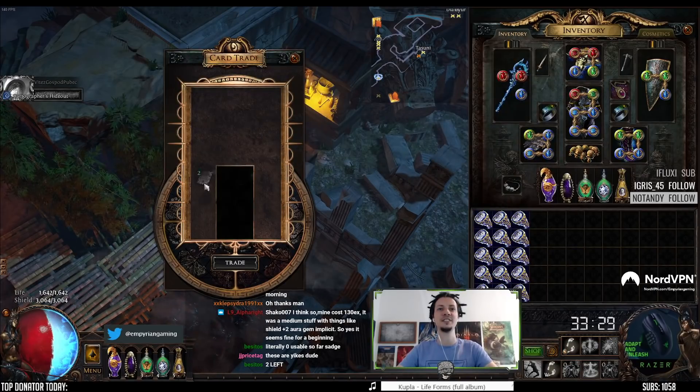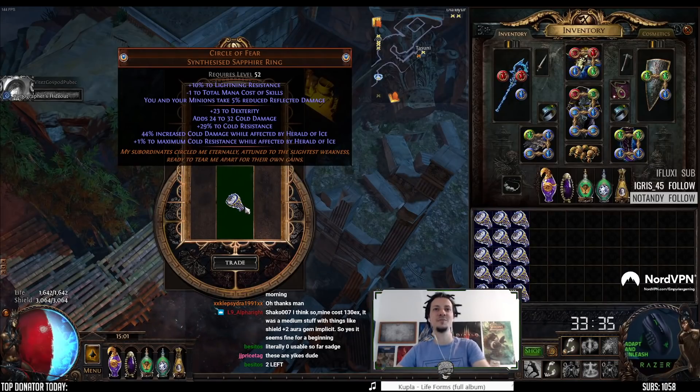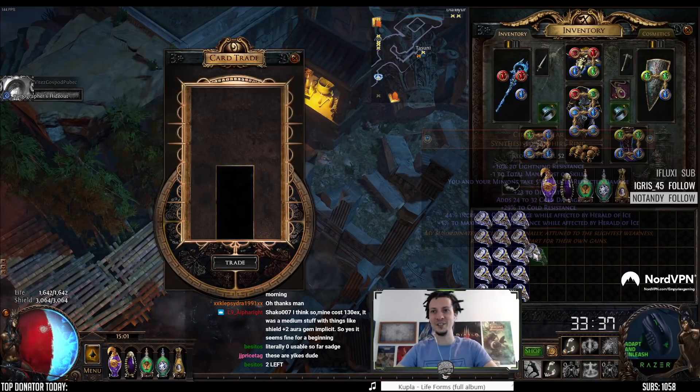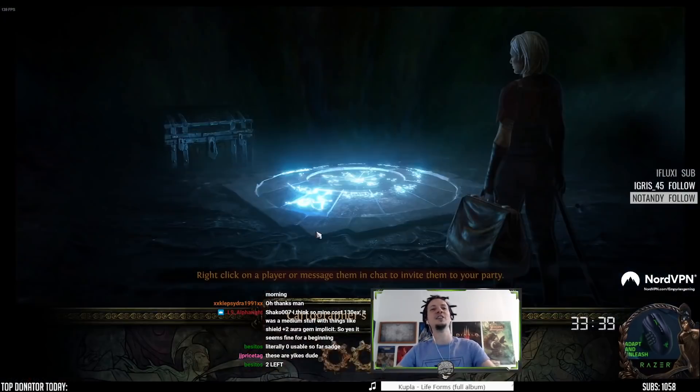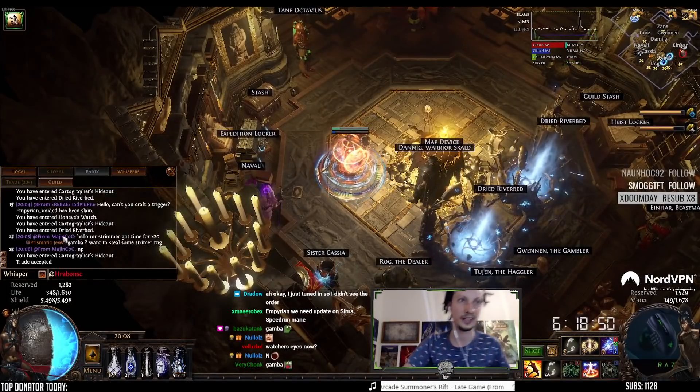Last one: minus total mana cost of skills, minion reflected. No frenzy. It's time for a viewer gamble again.